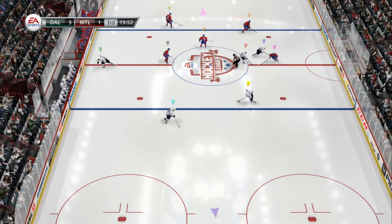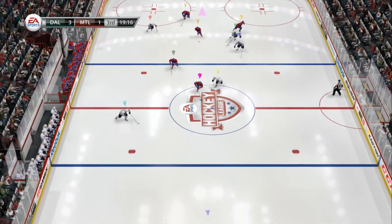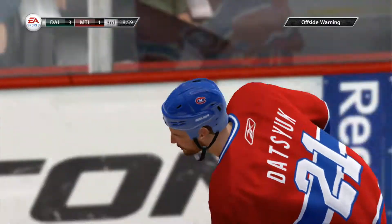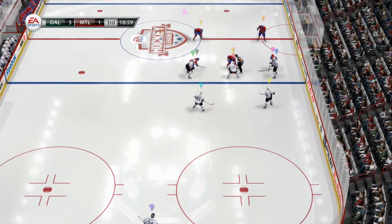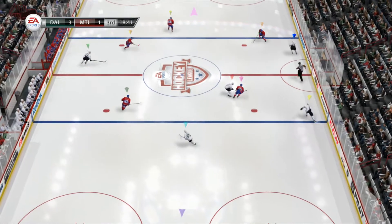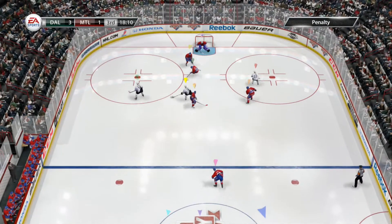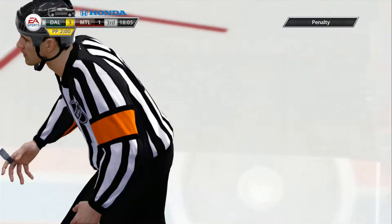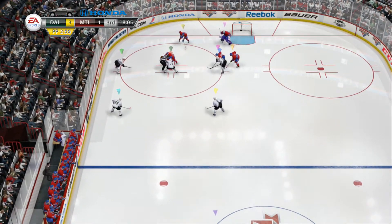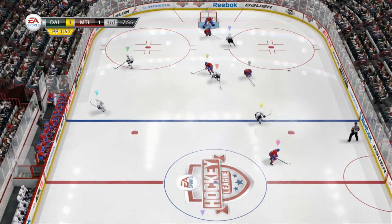They kick off the third period with that face-off. Poke check — that'll force him back a little bit. We'll have a stoppage here for offside. That's a nice long lead pass. Delayed penalty to come — good poke check to free that puck up. Let's see what the call is as play stops. Picks that one up in the offensive zone — nice wrister. That puck just hit him and rebounded away. Nice play.